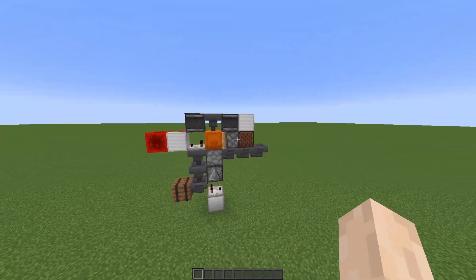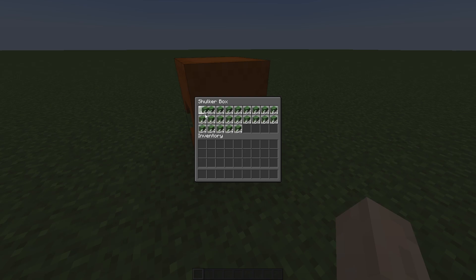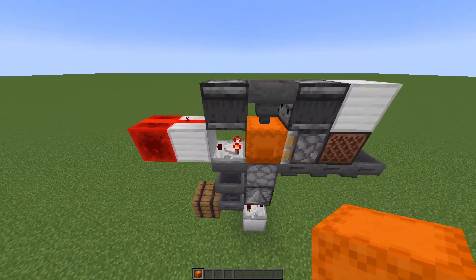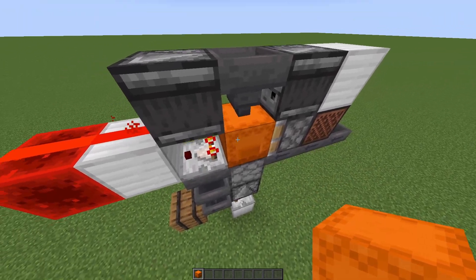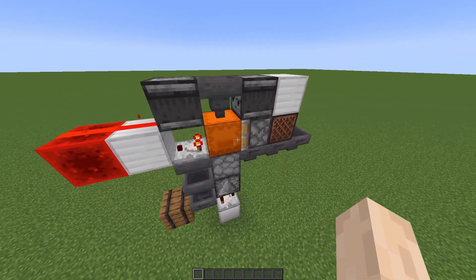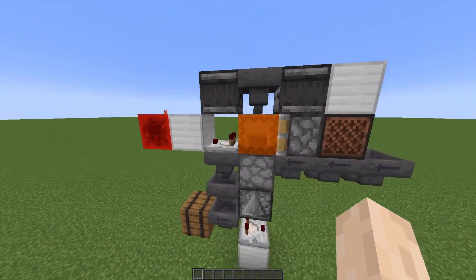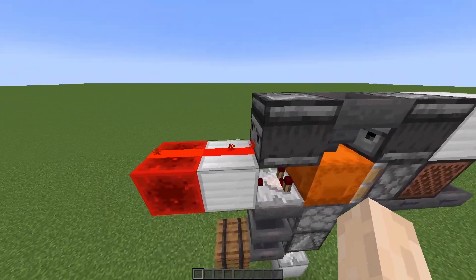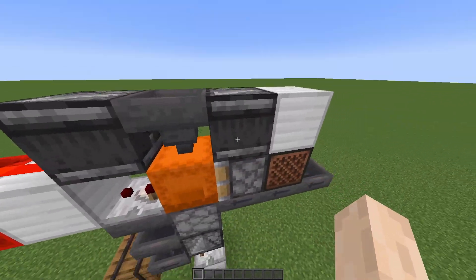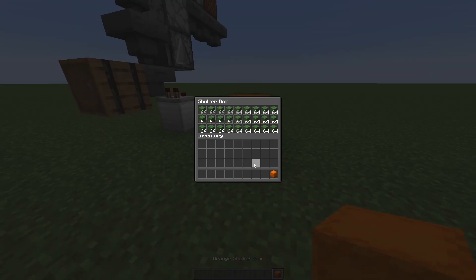It was easy, right? So if we grab a shulker box and almost fill it completely with items — let's leave one out — and place it there. Now the comparator lights up because it gets a signal from the shulker box, but it's not updating this redstone dust because it's not completely full. So if we toss the last item in this hopper, you see the comparator detects that the shulker box is full, it sends a signal, changes the redstone dust level of power, and then the observer detects it, fires the piston, and the full shulker box ends up here inside of the barrel.